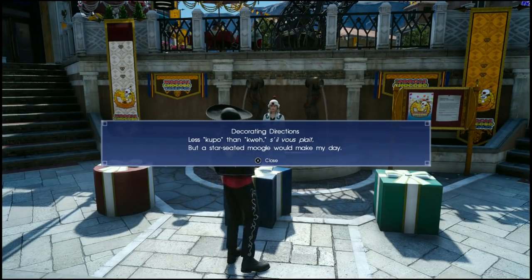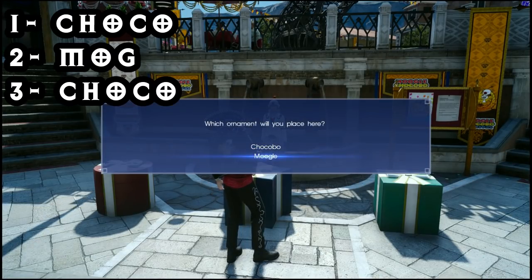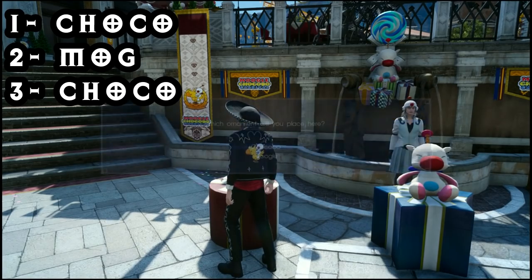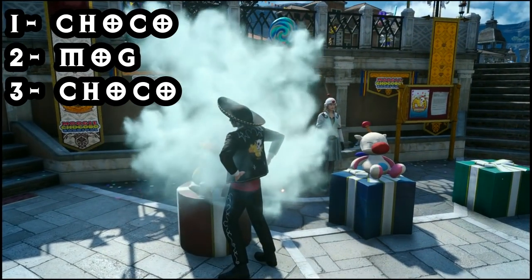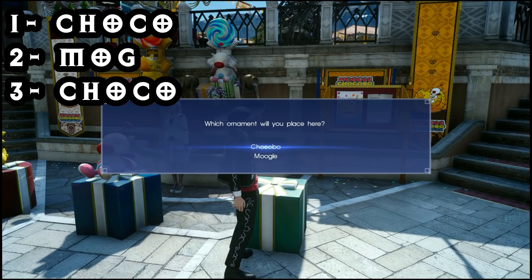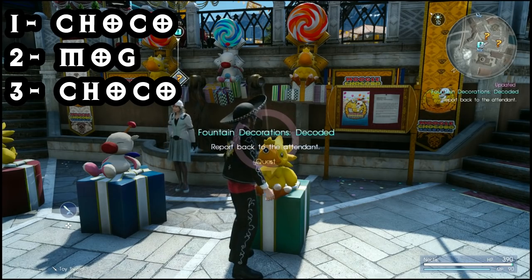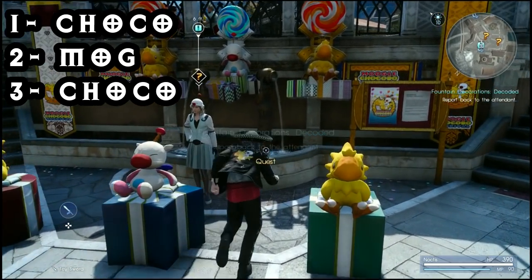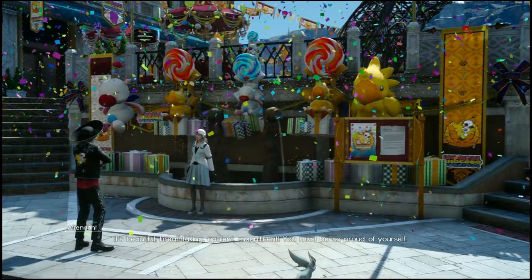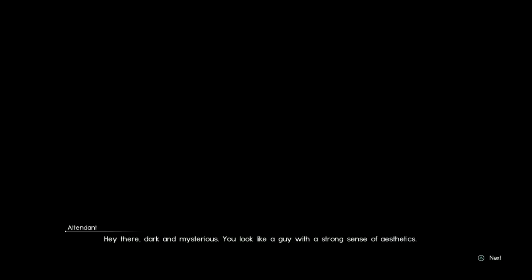"Less Capo than Quee s'il vous plaît, but a star-seeded Moogle will make my day." From that we can guess that the Moogle needs to sit on the star in the middle. We put a Chocobo on either side, because there's less Capo — which a Moogle says — than Quee — which a Chocobo says — so we need two Chocobos to one Moogle. We hand the quest in and she gives us three medallions for it.